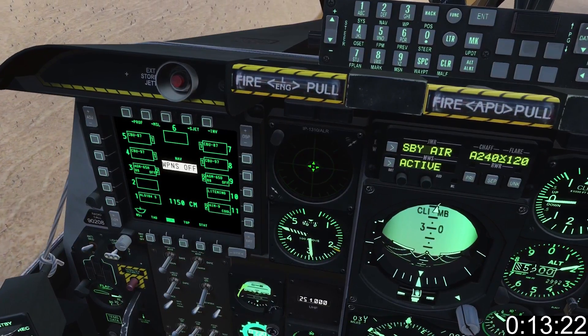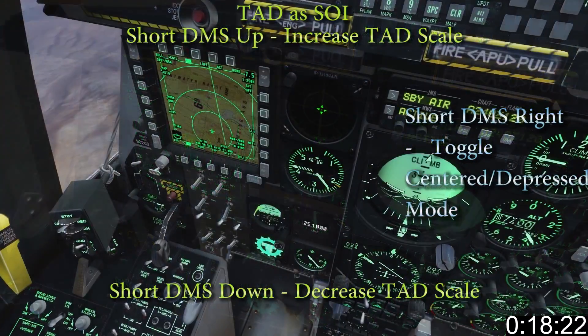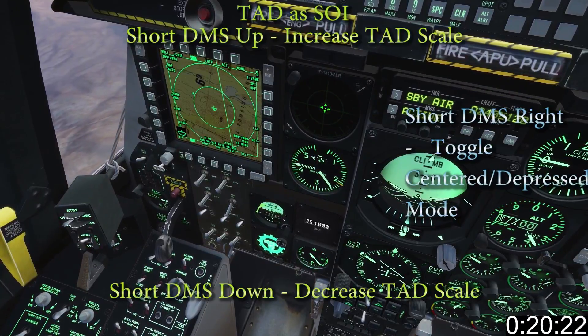With the TAD as SOI — short Cooley left to get the TAD, long Cooley left to make it SOI — short DMS up and down increases or decreases the TAD scale, and short DMS right toggles center to depressed mode.